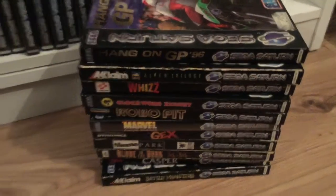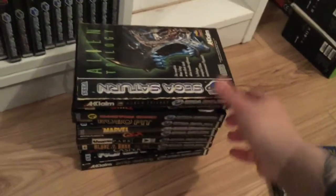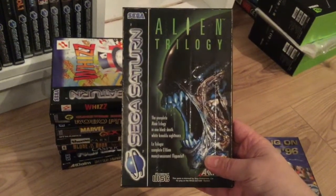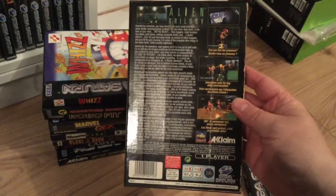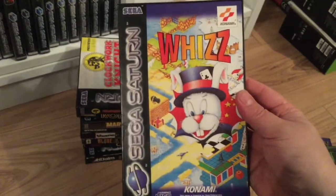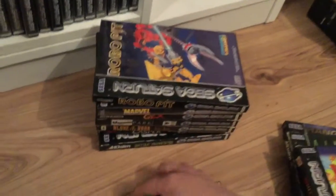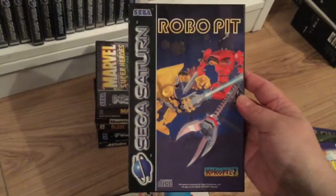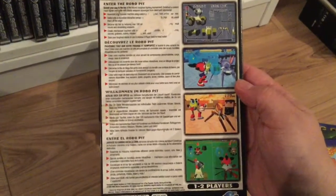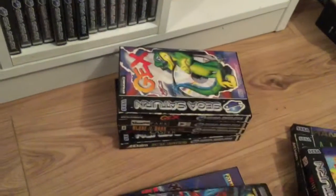Moving on — I thought I'd show you a pile of recent purchases. GP 96 — be interesting to see what that plays like. Another Alien Trilogy — picked this one up because the disc is in good nick, unfortunately the box isn't. Wiz — a game I'd never heard of, released by Konami, so I had to pick it up. Looks like a 2D/3D isometric platformer. Clockwork Knight — we all know this game, a 2D sort of 3D platformer. Robo Pit — another game I've never heard of, picked it up. I think it's a 3D style fighter. Marvel Super Heroes — great 2D animations, awesome fight art, love this series, great on the Saturn.